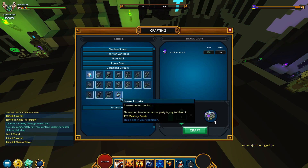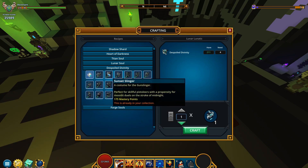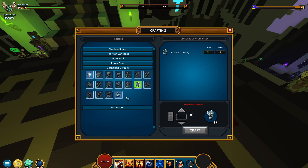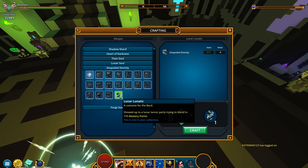Where is this — there it is right here: Lunar Lunatic, I think that's how you actually pronounce it — a costume for the BART. Oh my god, this is 170 mastery points! I forgot these are this special — 175! Jesus Christ. Well, it says the costume for the BART; it's a bit unfortunate I don't have the BART class quite yet, but I can definitely get it.